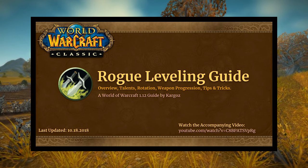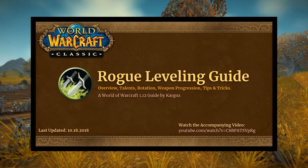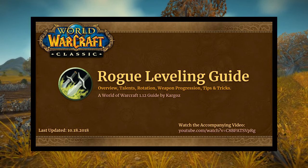We're going to talk about primary stats, some tips and tricks, some nuances. I've also included weapon progression for both Alliance and Horde for both daggers and swords, as well as a slide on first aid and how to get that up to 300. Let's just get right into it.